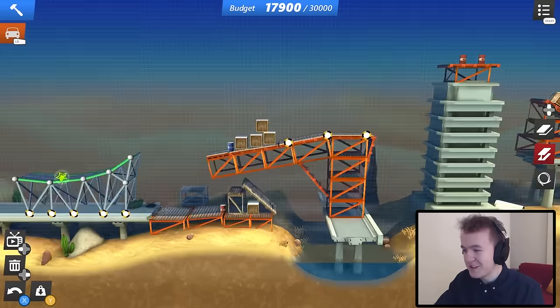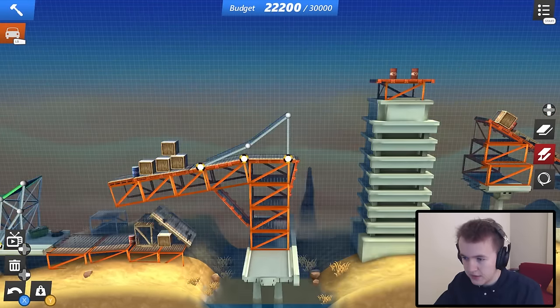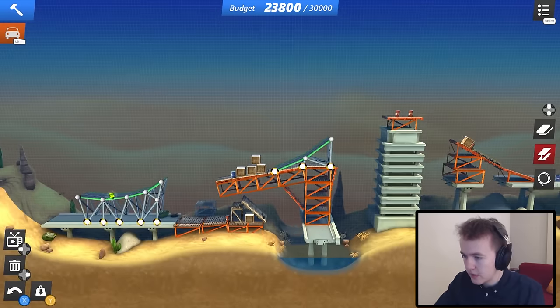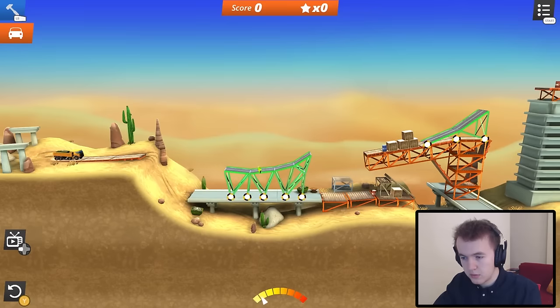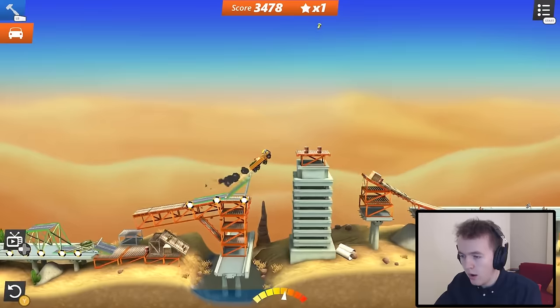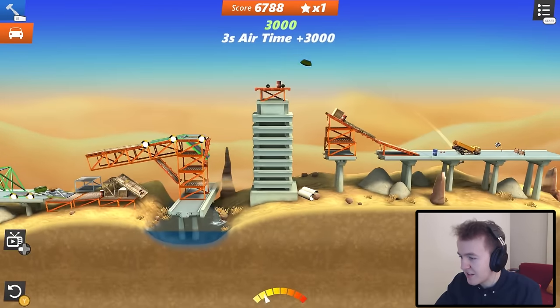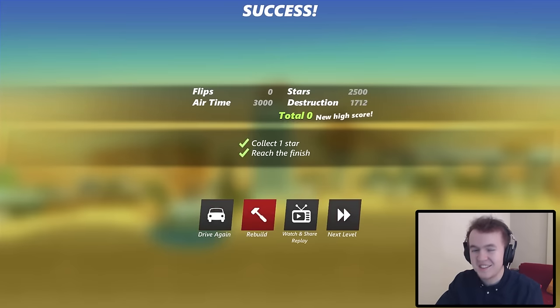We need to make a ramp here so we can get over this building. Hopefully that's good. Turn this into road — yeah that looks good to me. Why am I so zoomed out? Maybe it's trying to show all the bridge that I built. Much better. Some slight explosions — it doesn't matter as long as we reach the end. It doesn't matter — we reach the end.